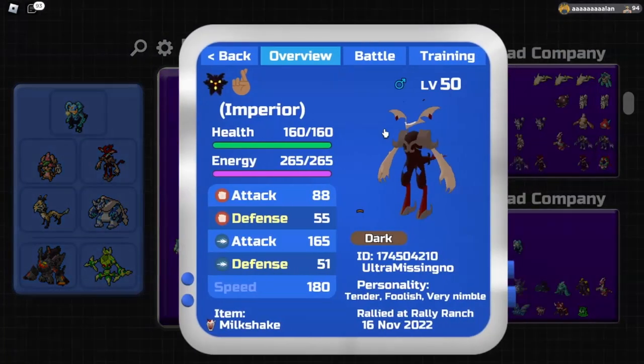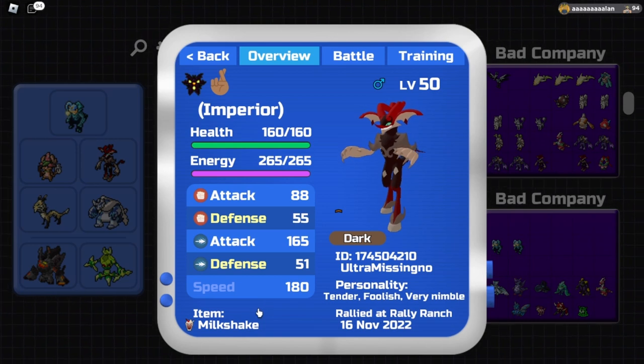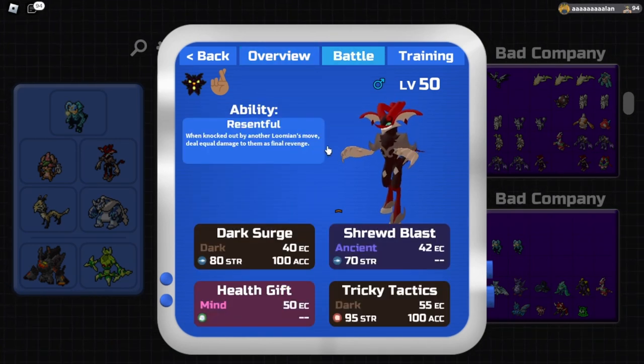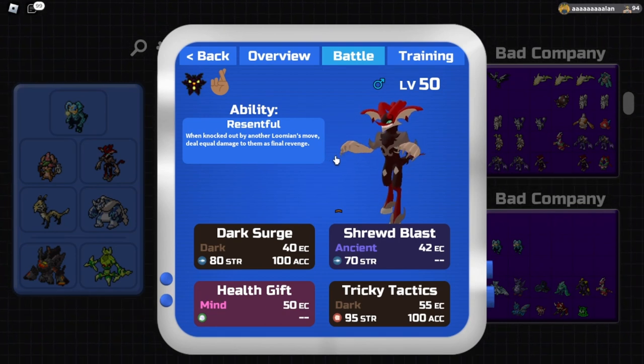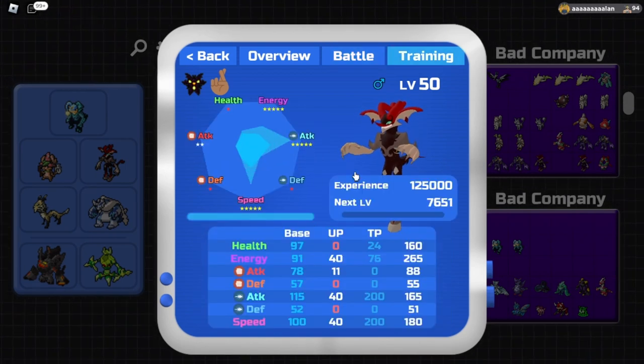Our next lumion is Imperial, a very toxic lumion running Very Nimble Tender and Foolish. For this set we actually want our defense to be as low as possible. The item is just a Milkshake for occasional healing. The ability is Resentful - when we are knocked out by another lumion, we deal equal damage to them as much as they did to us. So if we're hit by a very strong attack and do get knocked out, we'll be doing a lot of damage to the opponent.